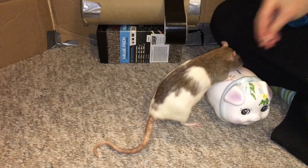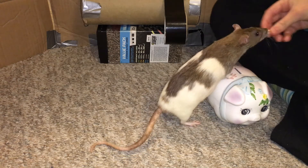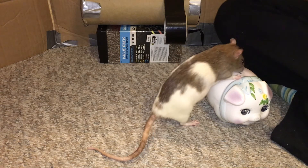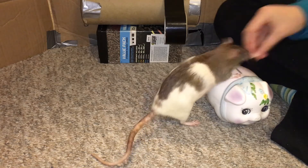Now we move on to training our rats to target the piggy bank slot. To do this, simply rub a treat on top of the slot and then show it to your rat. When your rat goes to sniff it, click and treat. Continue to click and treat until your rat is continually sniffing the hole without you having to rub a treat onto it.